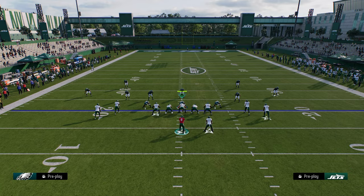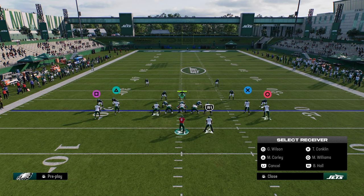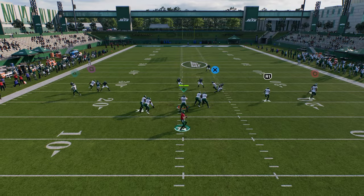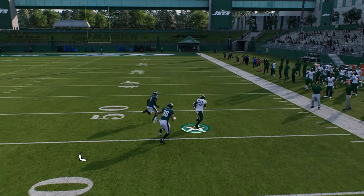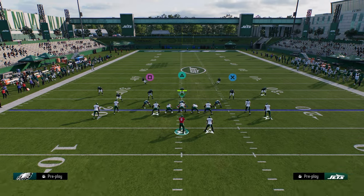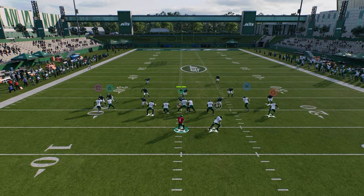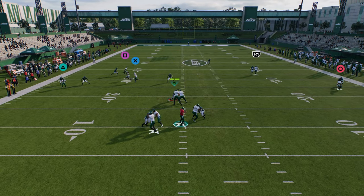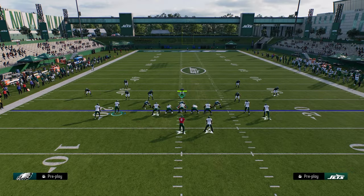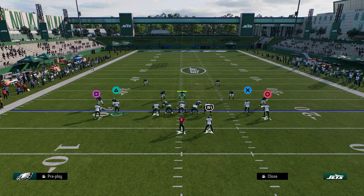Another play that's really good against man and will be a little more consistent for you is mesh spot. We're just going to flat the slot and flat the outside. You're going to see that this running back wheel is oftentimes going to get bumped, and you can just throw this to the outside, especially against a basic nickel man-to-man coverage. You can also throw your tight end drag coming across the middle of the field — that's normally a pretty good read against man. And if you have time in the pocket, the three-rec will kind of mess things up.